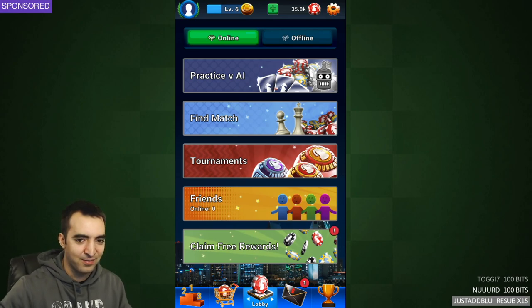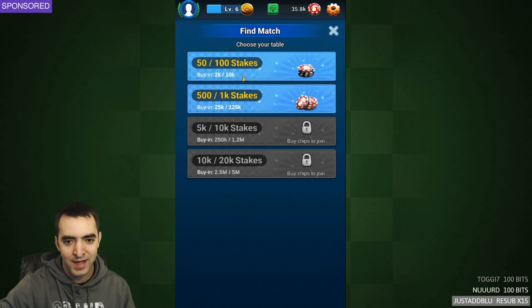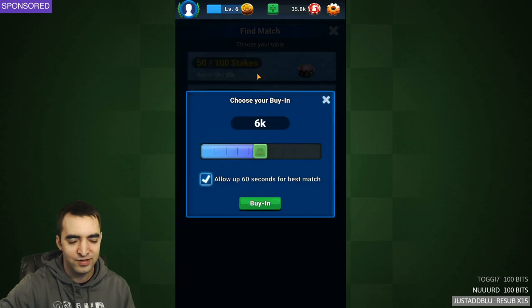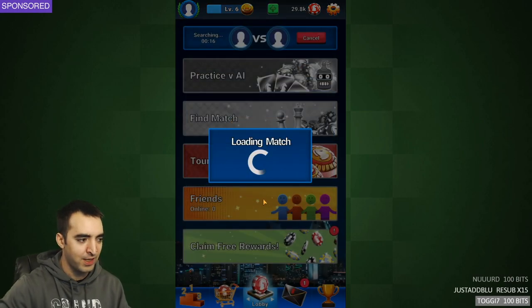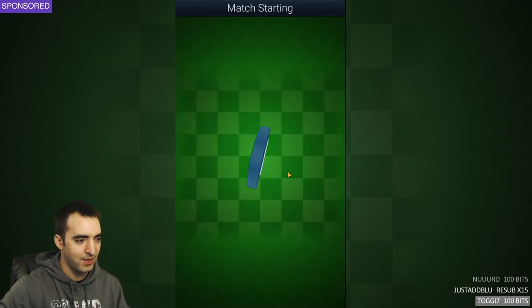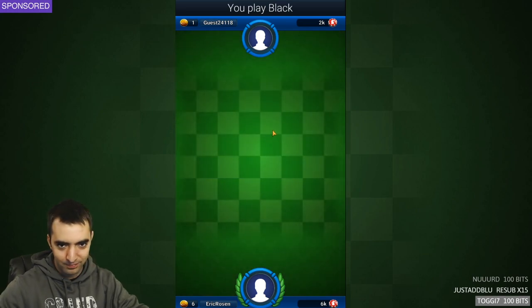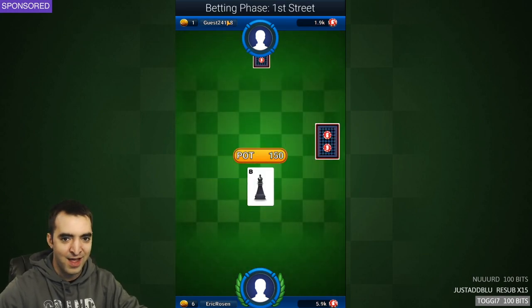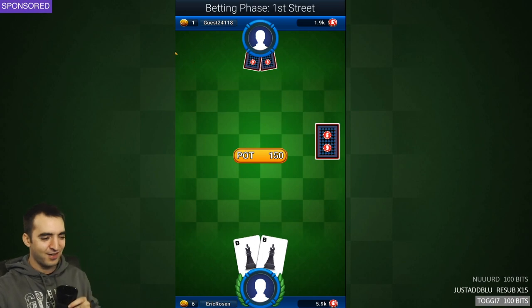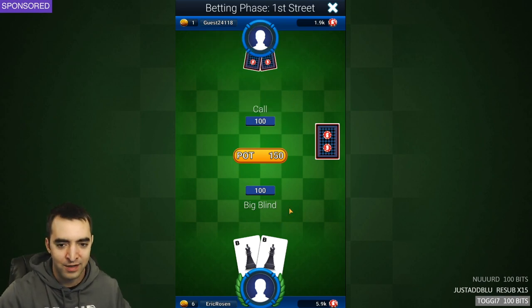I'm going to play a game, and for those of you who have not heard of this, we'll learn as we go. I'll find a match and do the lowest stakes. My username is just Eric Rosen, all one word, no spaces. If people add me as a friend, I'll be more likely to play them. I'm playing a random opponent - Guest 2-4-1-1-8, two bishops. Starting the game with a bishop pair!